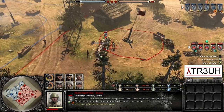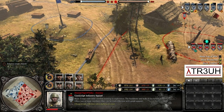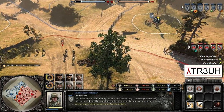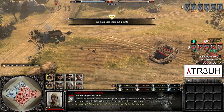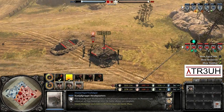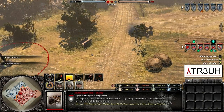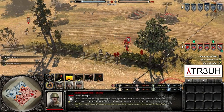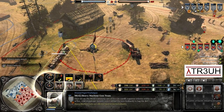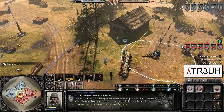The MG42 runs straight into a conscript squad at sandbags, gets shot up, loses one man, and moves back to set up in heavy cover of the logs. The conscripts are long gone, moving up north to engage the Gren squad capping the point. More conscripts and combat engineers moving up north as well. The MG42 runs into the combat engineers up north, getting them suppressed and forced off the field, now using the sandbags that were laid down by Fackle against them — nice precision, though he doesn't quite have heavy cover from the angle.